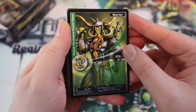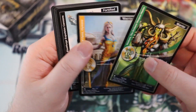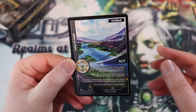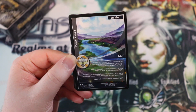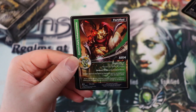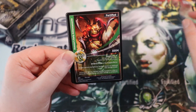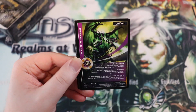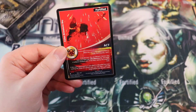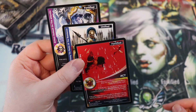So here we have rarities on the bottom of the cards: one star is common, two stars is uncommon. There are unified cards — think of them kind of like spells, just like one-time effects, or the ones with an activate ability that stick around. Fortified cards are kind of like trap cards from Yu-Gi-Oh, so you play them down on your opponent's turn. Three-star cards are the rare, and we've got one rare, plus a token — I think every pack has a token.